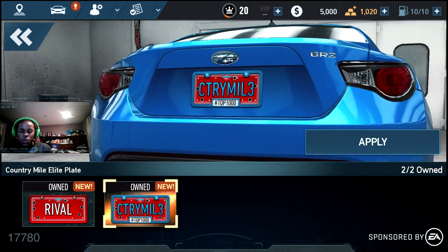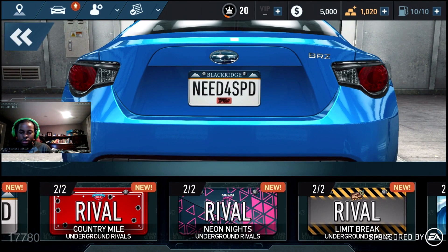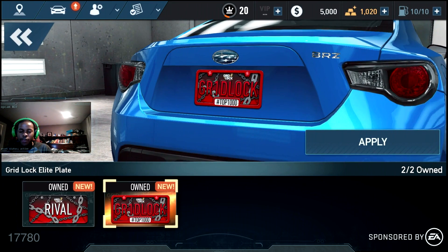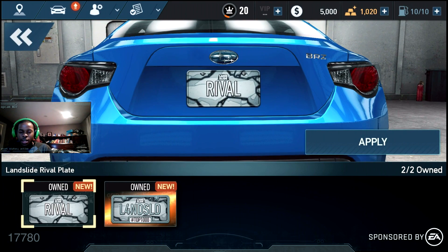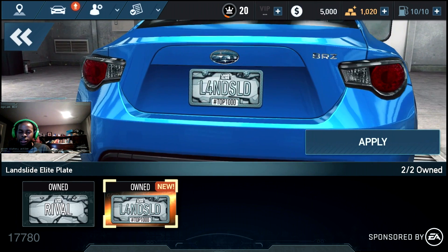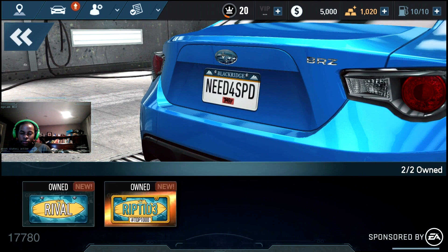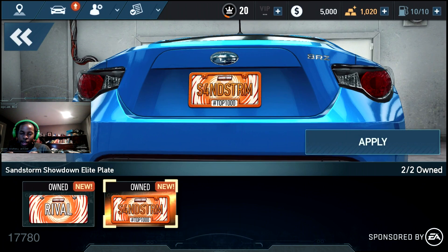If you got to top 1000 in Country Mile, you get that plate. If you got top 1000 in Neon Knights, you get that one. Top 1000 in Underground Rivals gives you that one. Undertow gave me 303-something, so I get that plate. Top 1000 in Gridlock gets you that lovely license plate, and Outlanders gives you that one too. So if you reach rival tier you get the rival plate, but if you finish top 1000 at the end of the event on Sunday night, you get the special elite license plate — and they'll have more with upcoming Underground Rivals events.